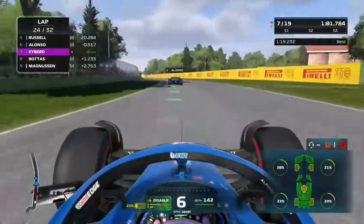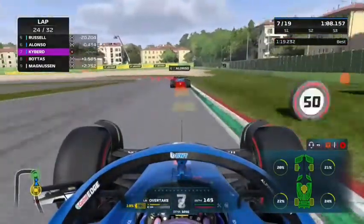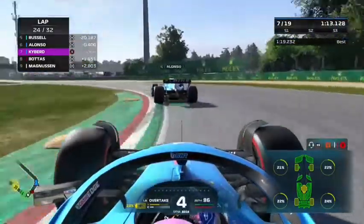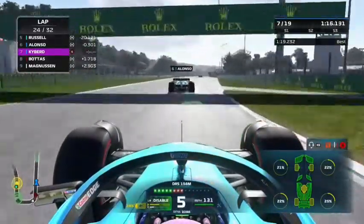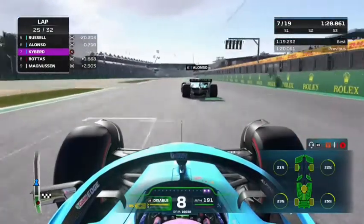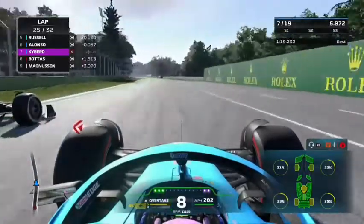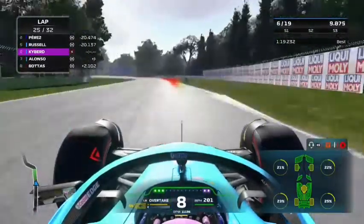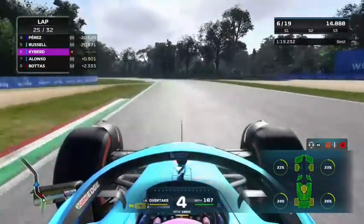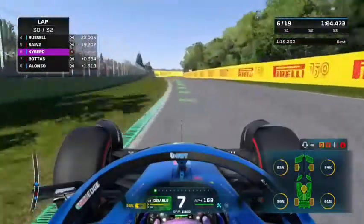On the same lap we close in on teammate Fernando Alonso — this will be the highest we can get since the cars ahead are 20 seconds up the road. We get a similar exit to Alonso but we've got ERS and he has nothing. We drain the ERS to get ahead of our teammate around the outside and up into P6. We set a fastest lap of 1:19.2.